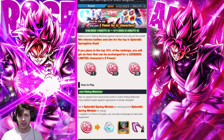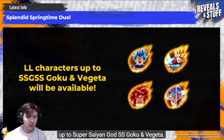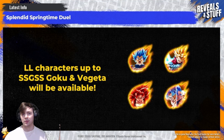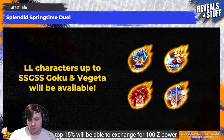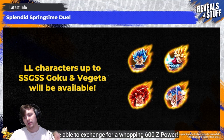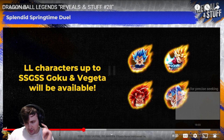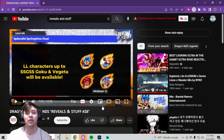If we switch real quick, Toshi's going to tell you straight from his mouth what you have to do to get the 600 LF Z Power. The lineup will include all Legends Limited Characters up to Super Saiyan God Super Saiyan Goku and Vegeta. As for how much Z Power you'll be able to earn: the top 15% will be able to exchange for 100 Z Power, the top 5% will be able to exchange for 300, and the top 10,000 players will be able to exchange for a whopping 600 Z Power. Top 15% gets 100 Z Power, top 5% gets 300, and the top 10,000 players can pick 600 LF Z Power for a character of their choosing.